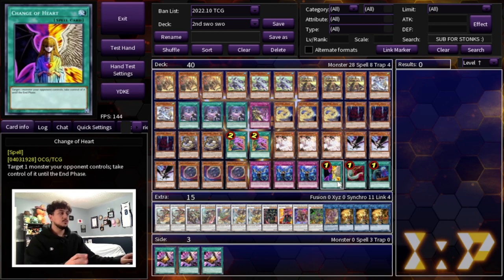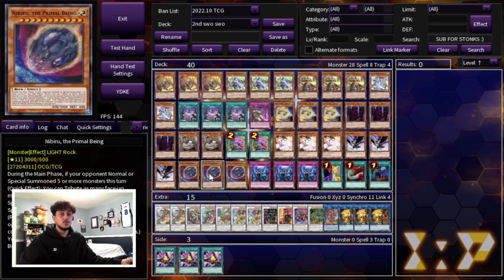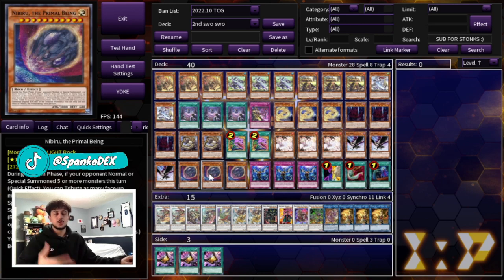Now let me talk about Triple Tactics Talents. TTT is a really good card this format — Tier Limits, Flunderees, and Exorcister all play a lot on your turn. You guys have two options: you can take out the Nibirus completely and play three TTT over three Nibiru if you don't think Nibiru is good into Rule Kalos. However, if you don't have Nibiru and your opponent goes into Curious with Epidemic Eradicator Virus, the spell cards in your hand don't really matter.